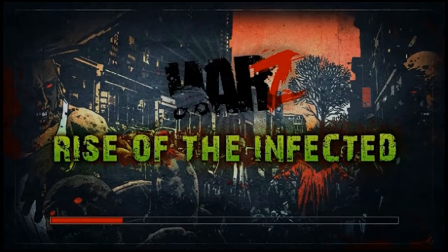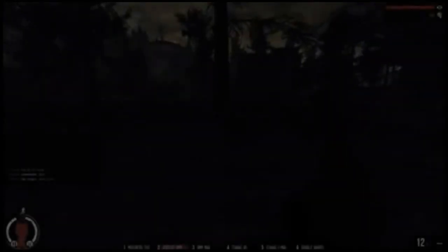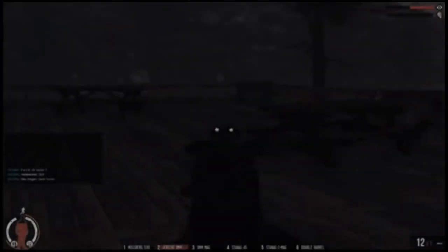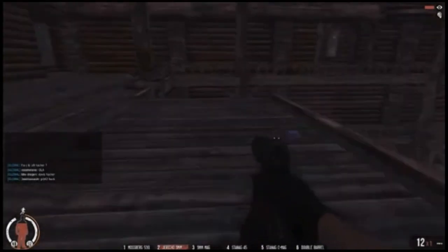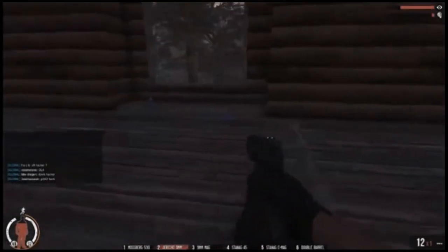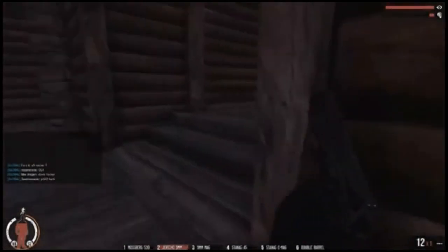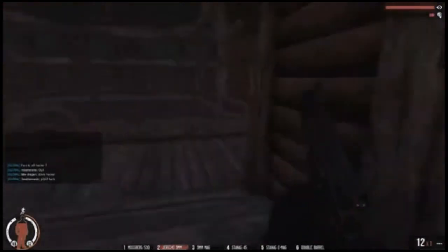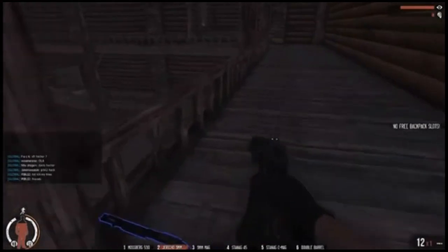That loading screen looks really cool — way better than the original game. Fast forwarding here: I'm in the lodge at Frosty Pines. I found a nine millimeter Jericho, a Sig P226 handgun — a rare handgun right off the bat — and a Mossberg. I want to show you guys something crazy. Weapon spawns are very, very frequent on this game, which I really like.